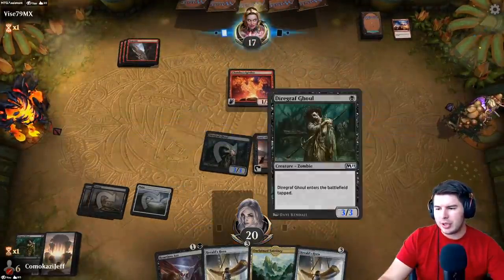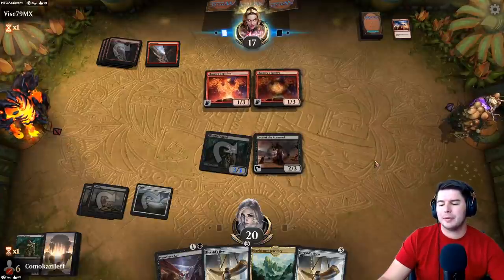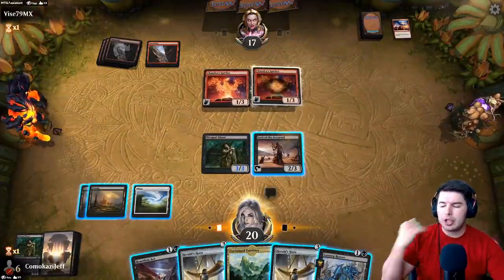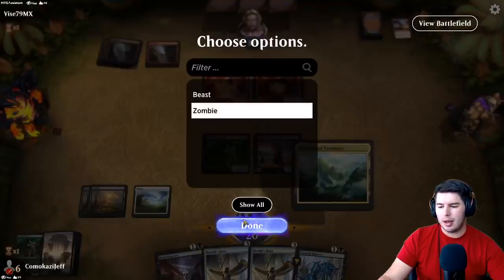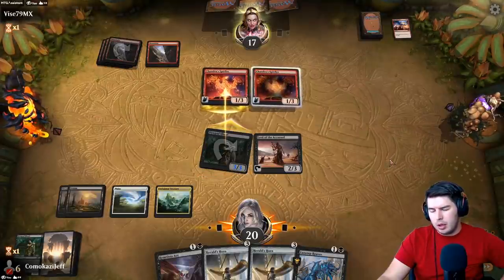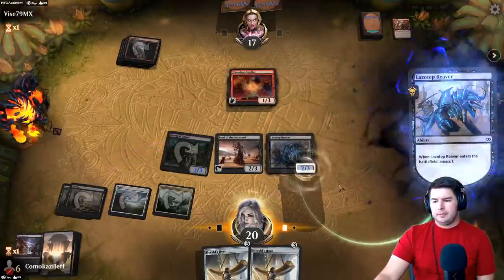They swing in, I'm guessing they shock to face or hold back. Let's play Unclaimed Territory on zombie — I want a Heartless Act and Lazatep Reaver here. I can pay to give it menace as well. Let's swing with the Diagraf Ghoul — blocks, we got a card out of hand, nice. Resolve Lazatep Reaver and pass the turn. Sweet — three cards left, Herald's Horn, we have our card advantage cards in hand and hopefully we can just maintain this.